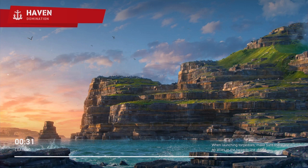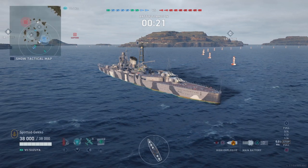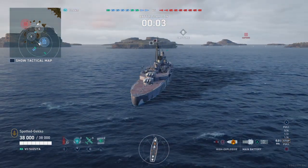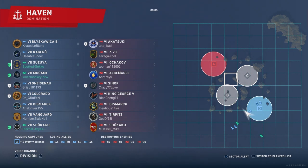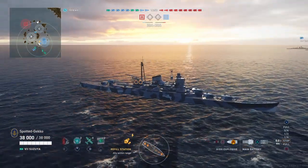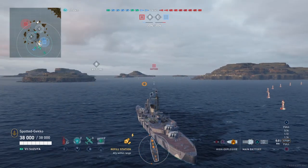Thank you for sticking around to watch this match with the Susuya. This is on the Haven map and is pre-recorded with audio added over top. This is an average match — not spectacular — from around my third or fourth match during a live stream. I'm in a division with Killer Monkey in the Mogami, the Susuya's sister ship, and Eternal Abyss in the Shikaku, the tier 7 carrier. We've spawned together on the southwestern side.